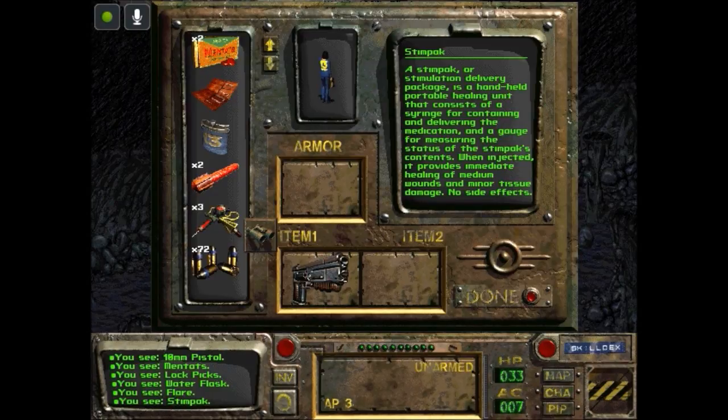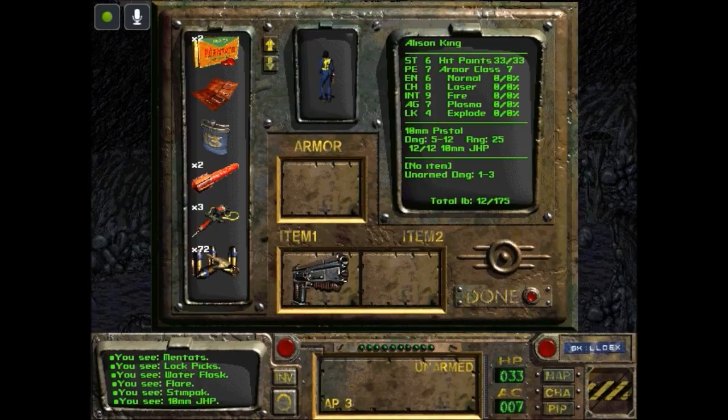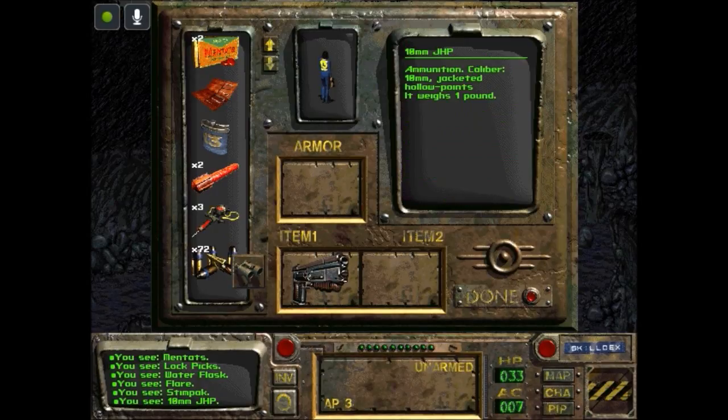Stimpak — or Stimulation Delivery Package — is a handheld portable healing unit: a syringe with medication and a gauge for measuring contents. When injected, it provides immediate healing of medium wounds and minor tissue damage. No side effects — good to know. And we have 10mm Jacketed Hollow Point ammunition, weighing 1 pound.